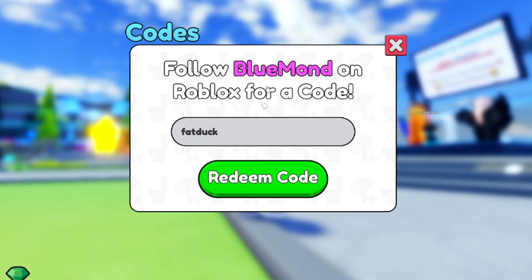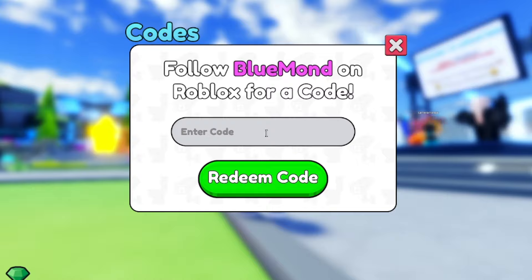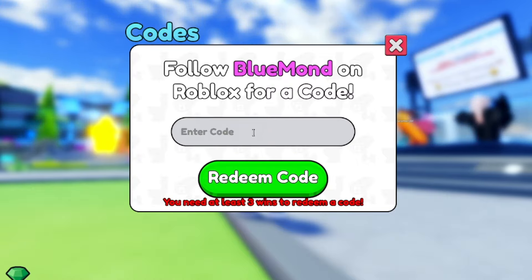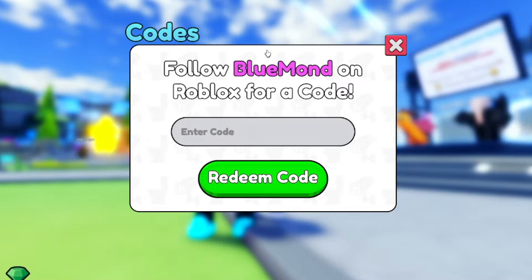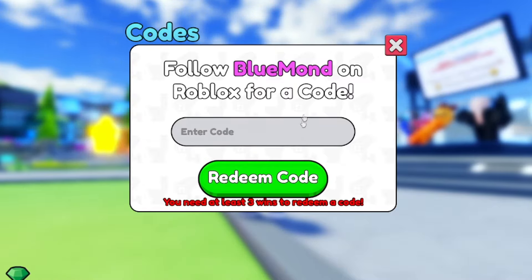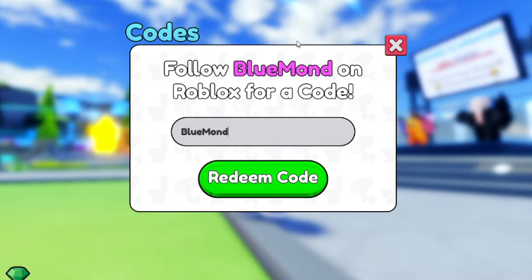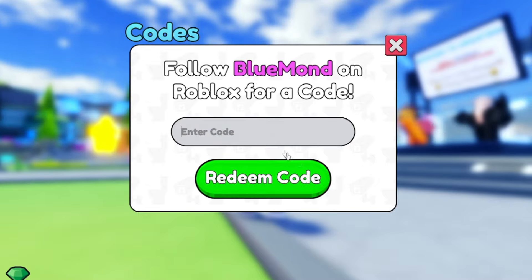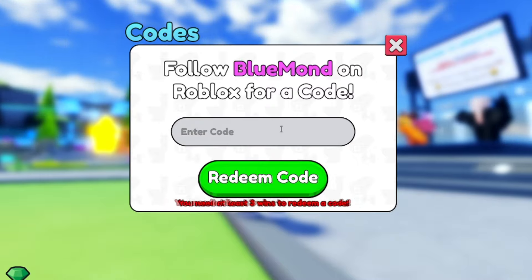'Fat duck' — F-A-T-D-U-C-K — that's another code you can get for yourself; you need three wins but it does work. 'Pine' — P-I-N-E — pine is another working code; you need three wins but it still works. If you haven't got it yet, that is a working code. 'Meta' — M-E-T-A — is another working code. Let me try 'blue mond' — B-L-U-E-M-O-N-D — no, that doesn't work. But meta works, so get meta for yourself.